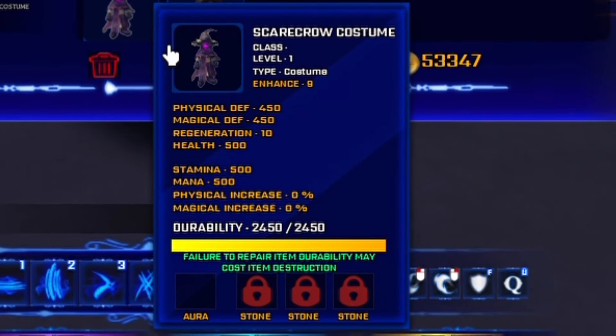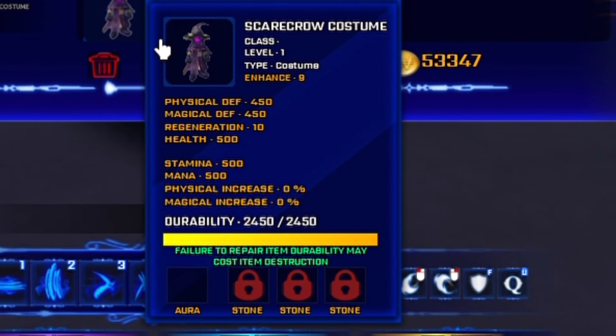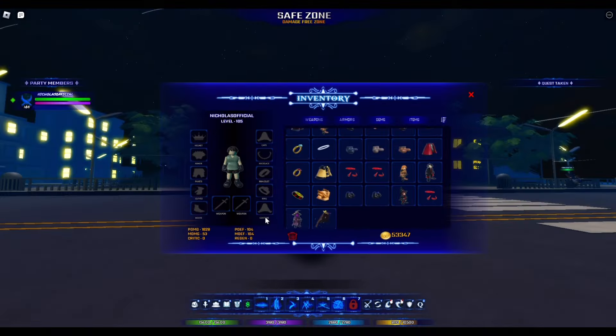So opening up my inventory, you can see there's the scarecrow costume right here — level 1, enhanced 9. Physical defense 450, magical defense 450. The regeneration is actually 10, and the health it gives you 500 more. For stamina and mana, it's crazy because it gives 500 for each. Although it has 0% for physical increase and magical increase, it doesn't matter that much because we're going to equip the costume right now and check it out.